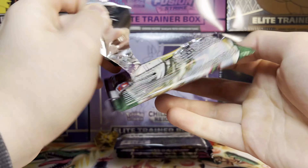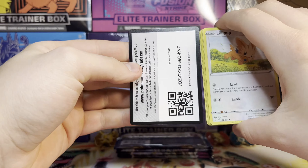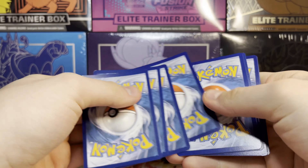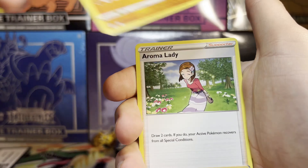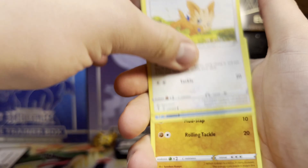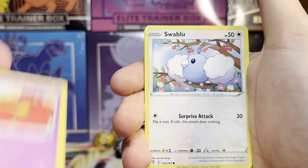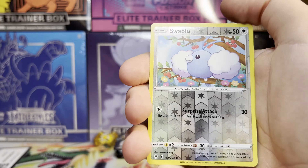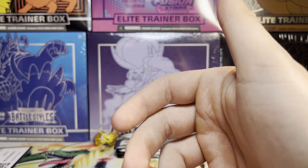Next up — Evolving Skies, Rayquaza pack, let's go! Our pull rates are still atrocious. Cards: Floette, Boldore, Aroma Lady, Bergmite, Roggenrola, Flabébé, Swablu, Swablu reverse, and Flapple on the end. Zero for two.